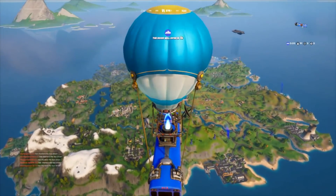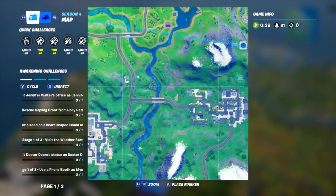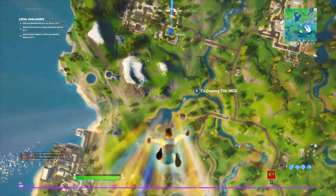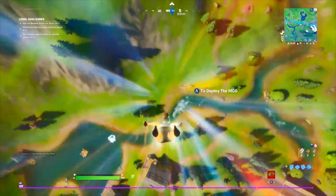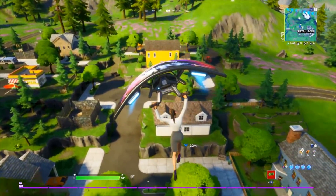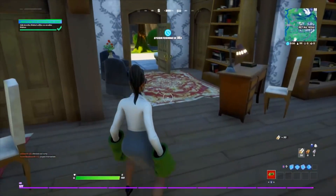Coming in with She-Hulk, let's jump on to her challenges. The first challenge you're going to have to do with She-Hulk is simply unlock her at Battle Pass Tier 29, and visit Jennifer Walter's office. This one's an easy spot. It's over by Retail Row. We already showed it off in one of my Map Change videos. Every week or every day there is a Map Change, I'll post them on the channel. As I dive into Retail, you can see her house right here. This kind of white-ish house — I think it's a new location. Pop in here, and you've got part one of her challenges done.